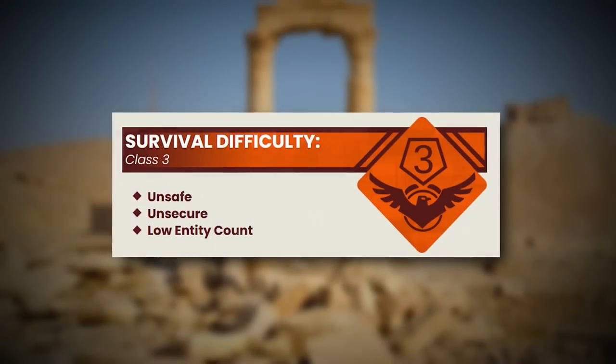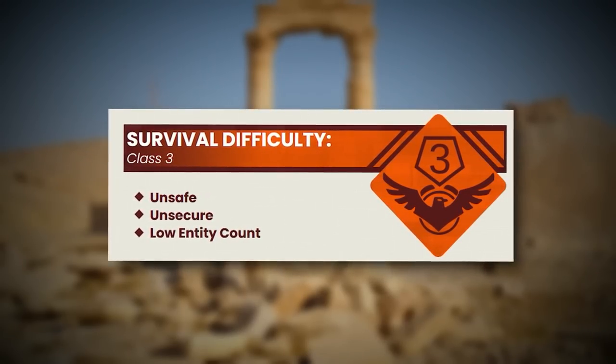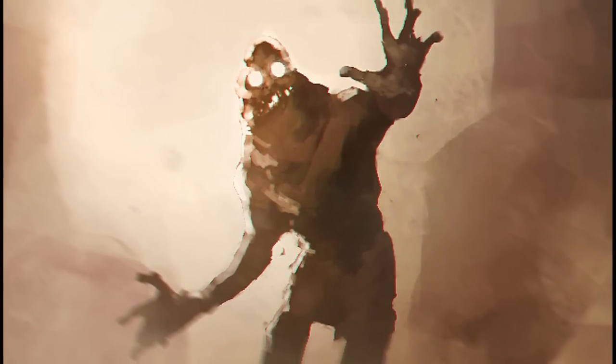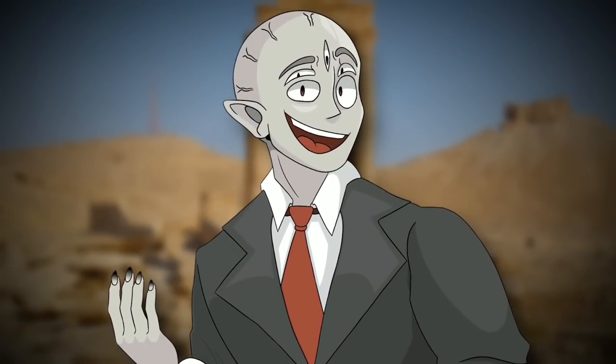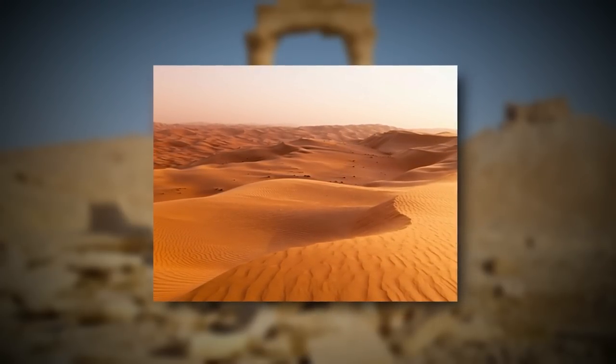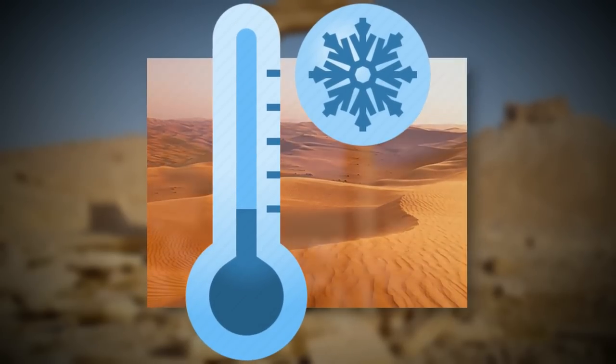Backrooms Level 46 is classified as a Class 3 difficulty and is unsafe, unsecure, with a low entity count — but the entities are dangerous. The level looks like an Arabian Desert from real life and is very hot during the daytime and really, really cold at night.